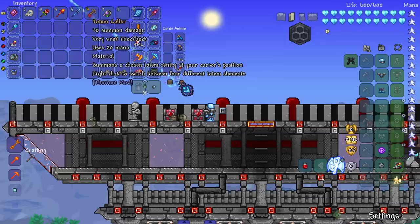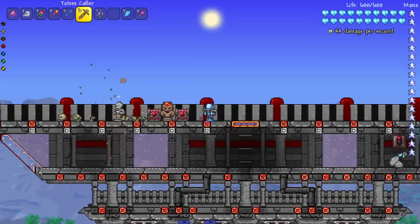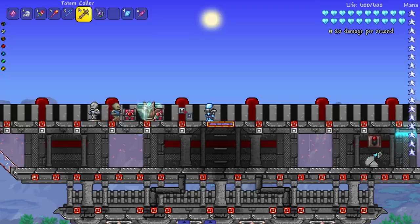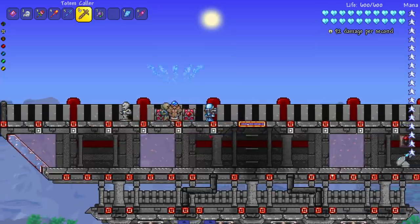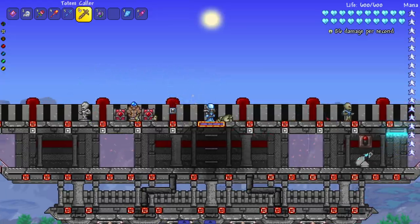Next we have the Totem Caller, which summons a chosen totem sentry at your cursor position. Right-click to switch between four different totems: Wind, Water, Fire, and Earth. Starting with Fire — they all have different animations and sprites, which is very cool. Nice and simple but effective. Earth one kills real quick if it lands the double tap. Wind one blows them up, not away. And last, the Water version — sort of like a water park. Looks like a sea turtle. If the enemy walks right in the middle while it's shooting, it hits with almost every projectile.